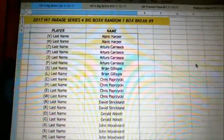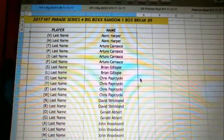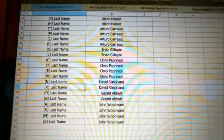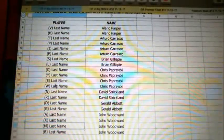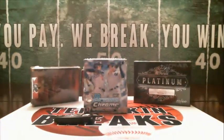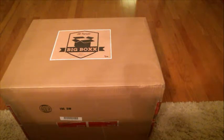Alright, here we go. Alaric, you've got letters V and H. Arturo with T, P, J, and F. Brian G., you've got S and L. Chris P. with C, Y, E, and W. David S., you've got N and R. Gerald with D and G. And then John W., you've got A, K, M, and B. Everybody good on what letters you got?